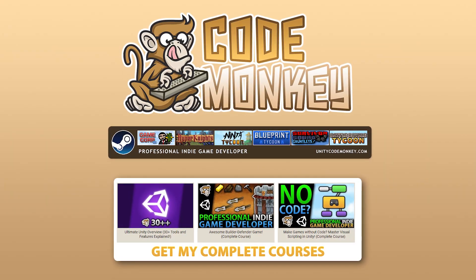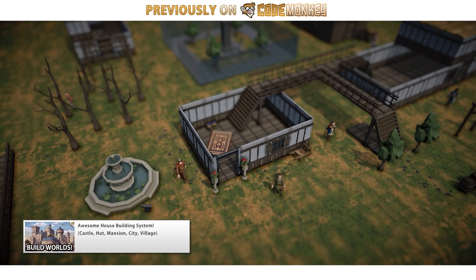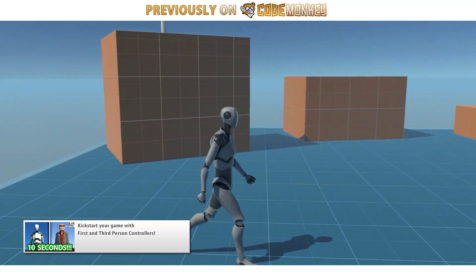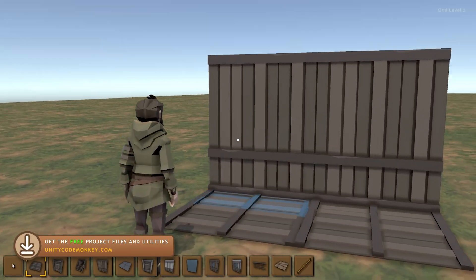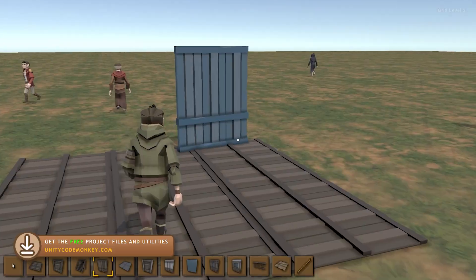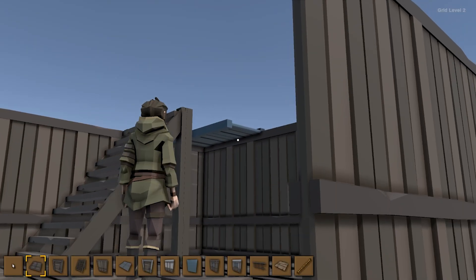Hello and welcome, I'm your CodeMonkey. In this video we're going to do something really interesting. A while ago I made a really awesome house building system, and then Unity made the awesome free standard assets which includes a first person and a third person controller. So now let's put them both together to make the house building system work in third and first person. I want to have a character in the world, look around, and place some objects. This is similar to games like Valheim in third person, or Minecraft and Rust in first person.